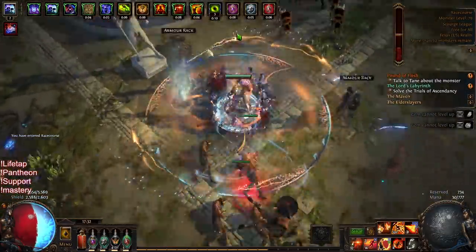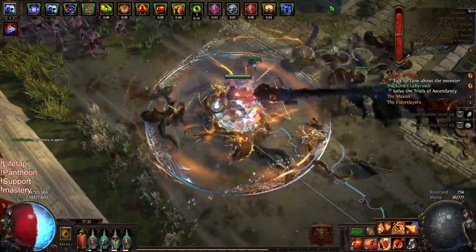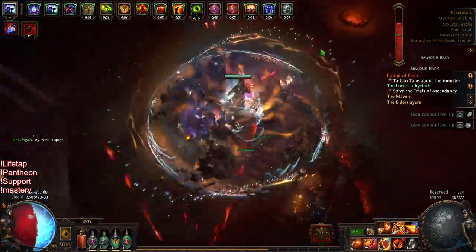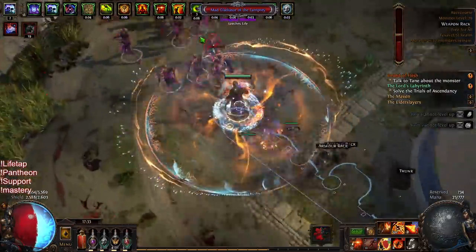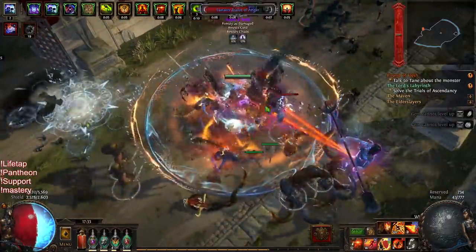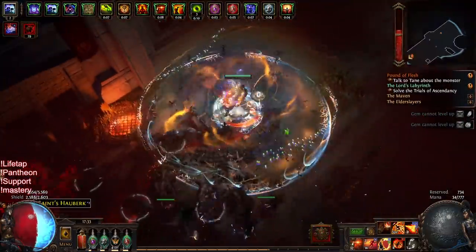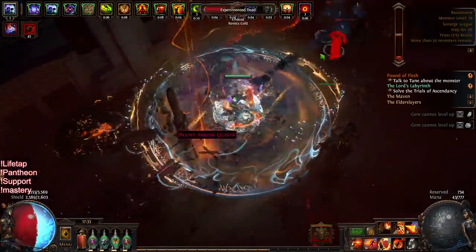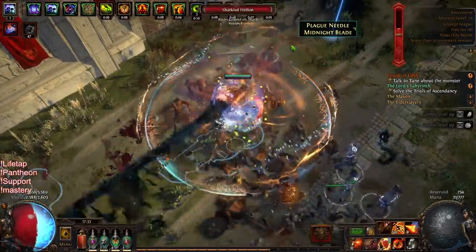Incorporating a Flammability on-hit ring is still going to be massive damage for clearing because I still don't even have a Purse right now. The next big goal is to get a Flammability synthesized ring. But before that, I want to try to get hybrid movement speed plus Onslaught on Kill on boots — that'll let me drop Death's Rush entirely, get a good chaos resist ring, get Onslaught from my boots, and basically get free Flammability on hit. Flammability won't trigger too often, but on bosses when I Shield Charge it will trigger.